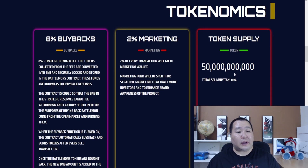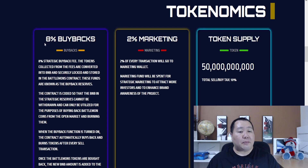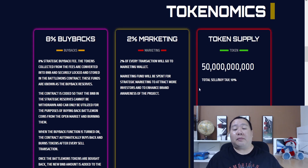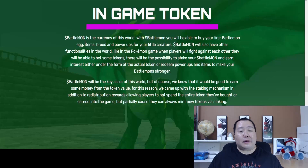Looking at the tokenomics: 8% is for buybacks, converted into BNB and security-locked, stored in the Battle Mons contract as buyback reserves. 2% is for marketing, spent to attract more investors and play-to-earn participants. The token supply is only 50 billion, and the total tax is 10%.